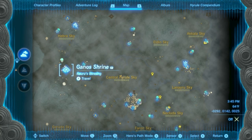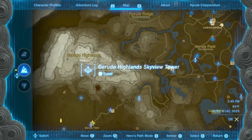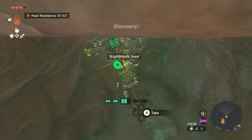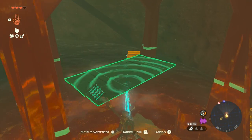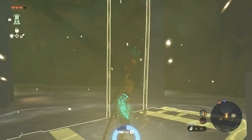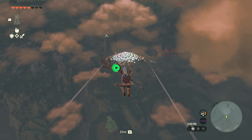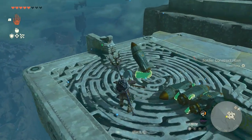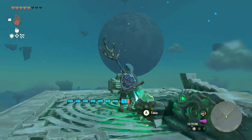The second diamond is in Ganos Shrine, up in the sky and north from Gerudo Highlands Skyview Tower. Accessing this tower for the first time will require going through the nearby cave, floating down the stream on a plank of wood, and ascending through the bottom of the tower. All the floating platforms and rockets you'll need to reach the shrine are provided around the floating islands of the North Gerudo Sky Archipelago, and it's a pretty fun trek to make if you haven't done it yet.